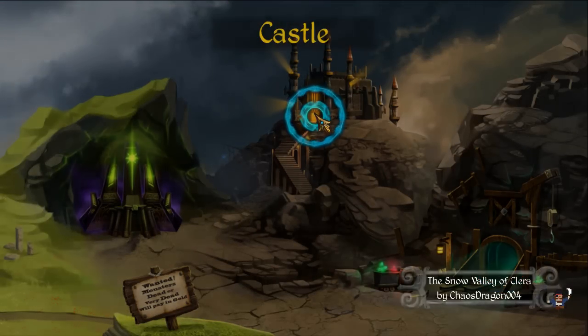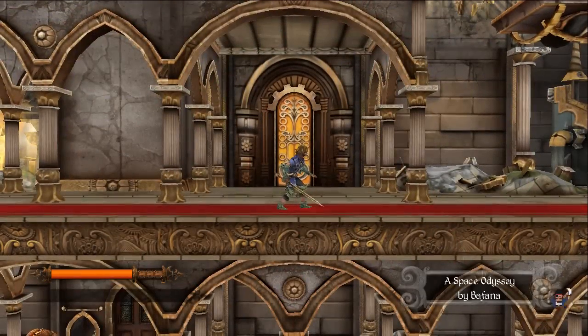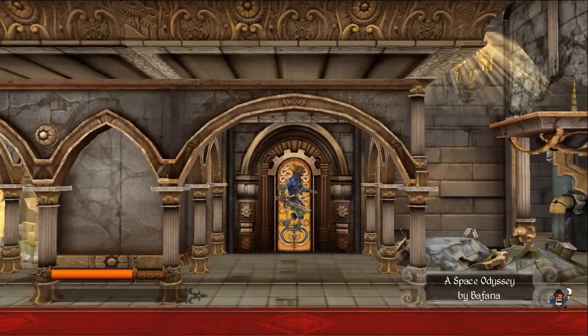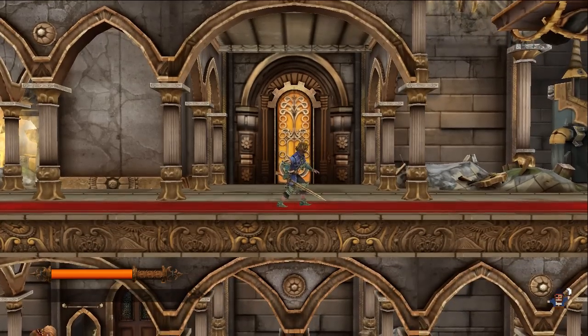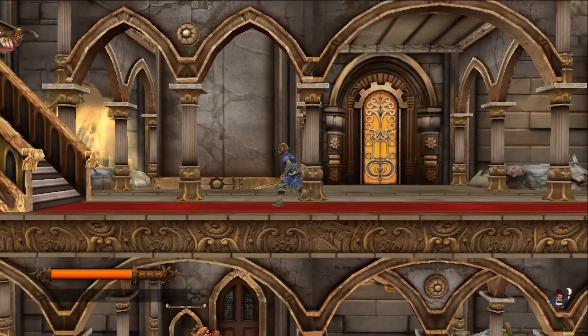All right, we'll go to the castle this time — I haven't been in the castle yet. I wonder how I block. Maybe I can't yet — it's probably a skill of some description.